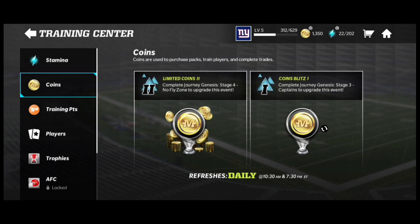You can play these events twice a day — once at the reset time at 10:30 AM and another at 7:30 PM Eastern. If you get 18k at 10:30 and then refresh at 7:30 and get another 18k, that is great. Estimating both up to 20k each, that's 40k just by doing Training Center every day twice — a great strategy to make coins.